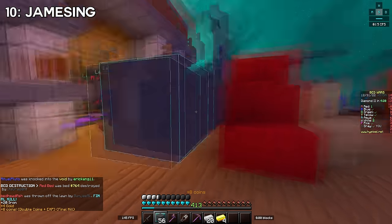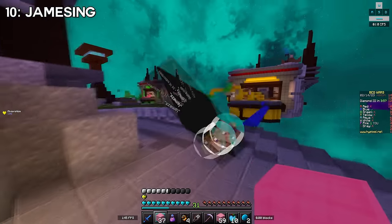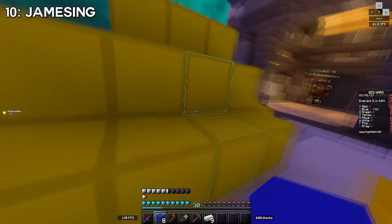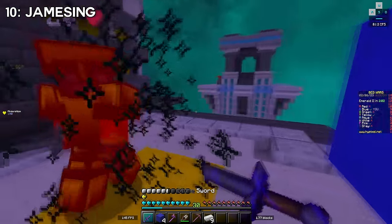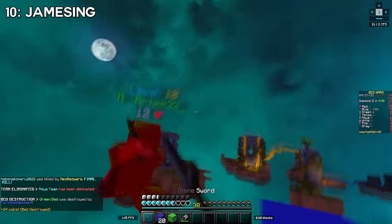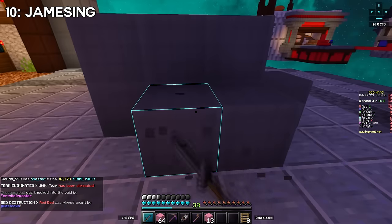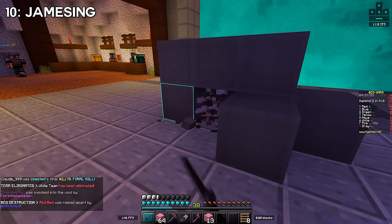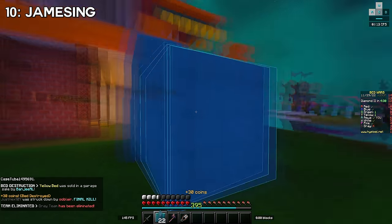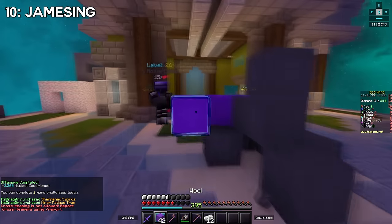Tip ten is my favorite technique in the whole game, which I call jamesing — because the first time I saw it used was in James's videos. The basic premise is that you build a block of wool out between you and the opponent, then mine through it with shears to surprise them. I use this a ton when getting someone's bed: build out a sideways pillar from their defense, then knock the enemy into the void when they try to get around it. You can even wait to break a bed on purpose so a respawning enemy gets lured into a james.